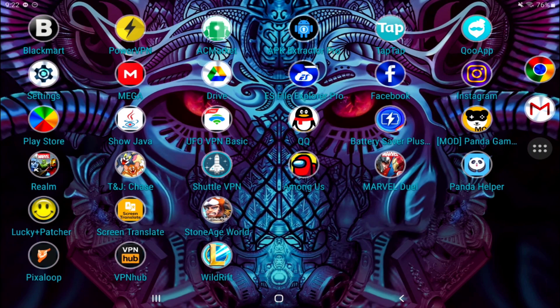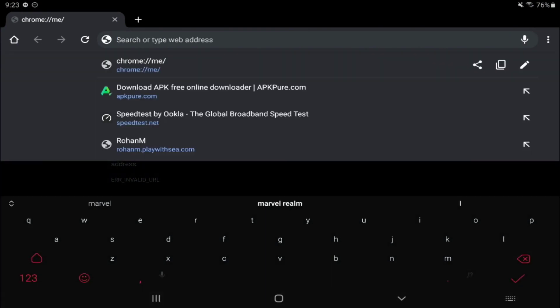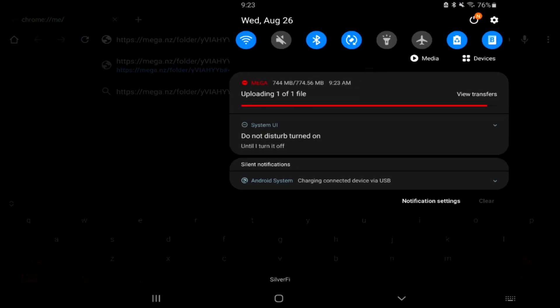Go into the description of this video and you're going to see a mega link. Open it up — it's going to look exactly like that with the folder and the key on the right side. Let me just make sure it's actually uploaded — it's uploading right now, give me two seconds.